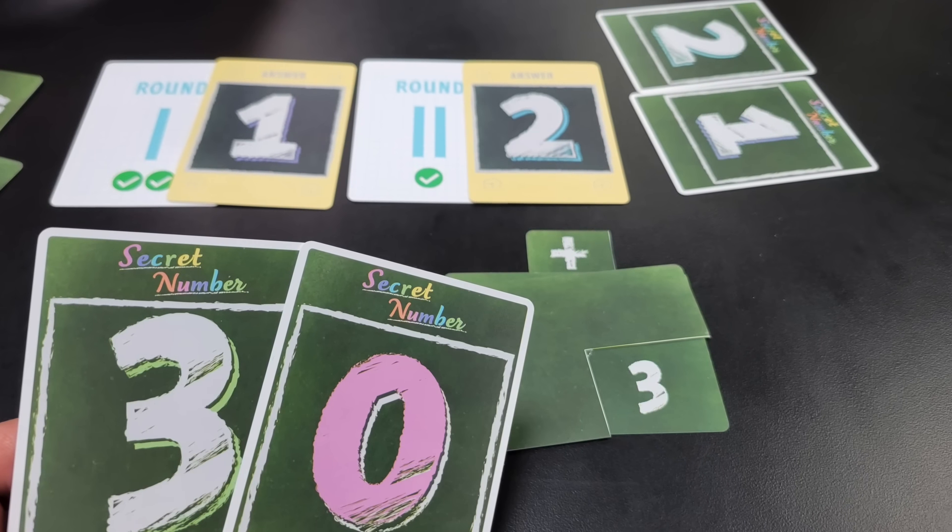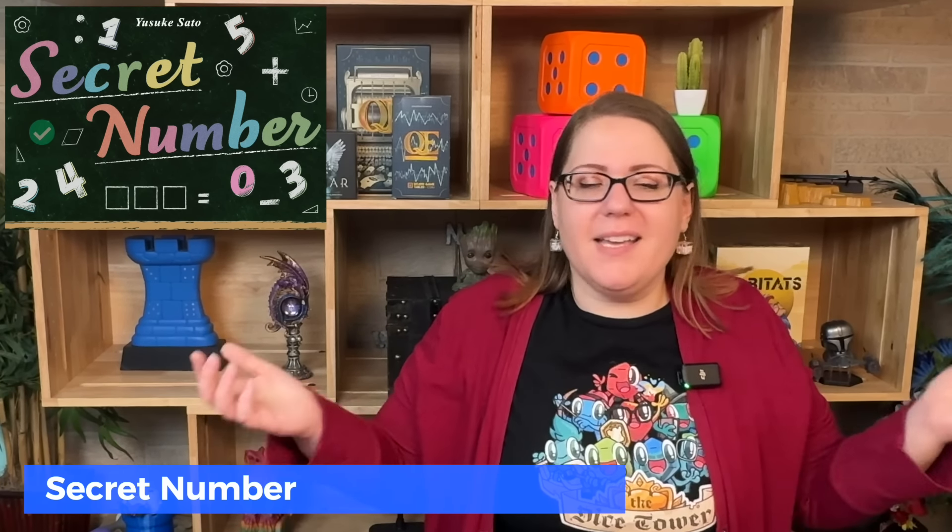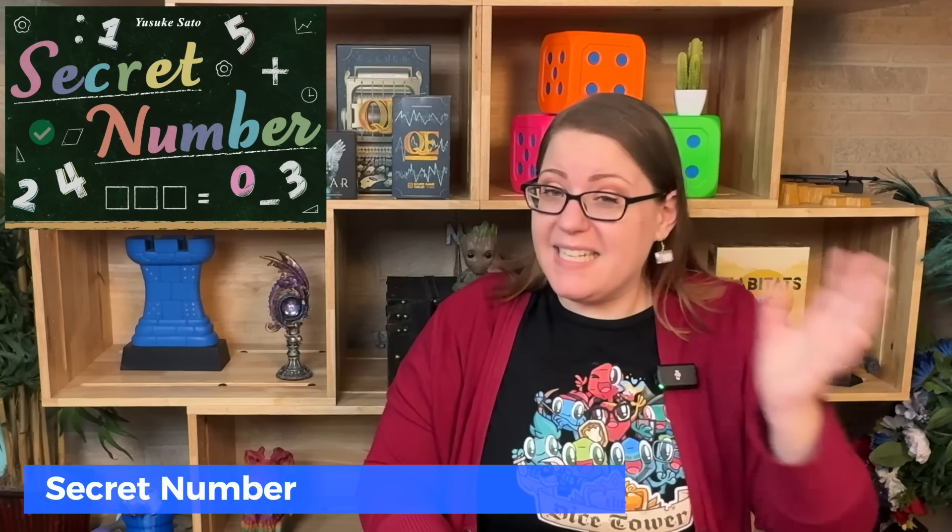Secret Number is a group deduction game where you're trying to figure out what the secret numbers are on the table. You're slowly getting information about what numbers everybody else has, playing out cards and making guesses. The biggest issue for me is that you're rewarded for making terrible guesses at the beginning — if you make the correct guess by accident with almost no information, you get a lot more points than if you guess correctly later with full information. It's just worth it to randomly guess at the beginning, which takes that deduction and adds a whole bunch of luck. It's very unengaging, so I'm giving this a three.